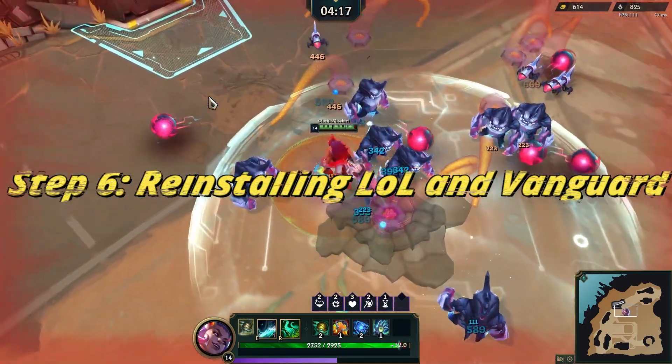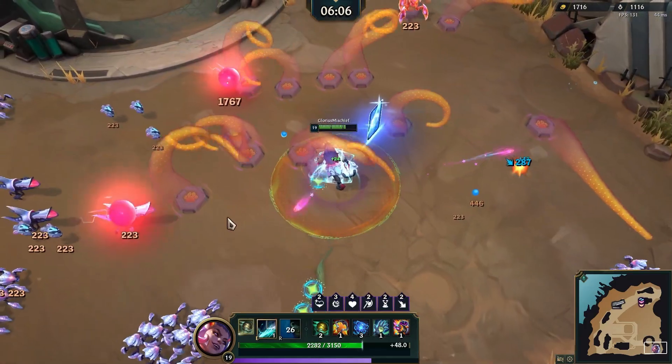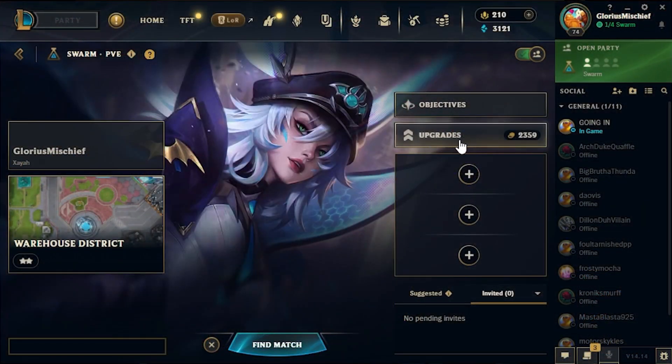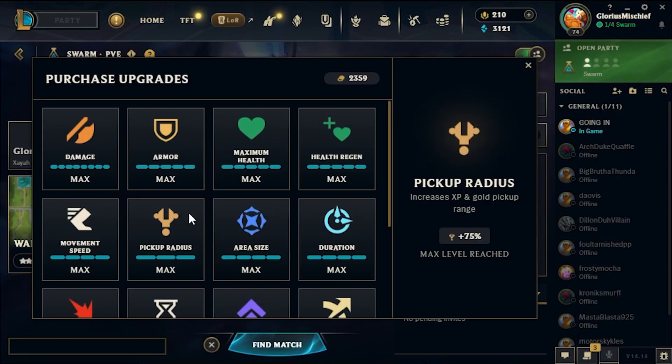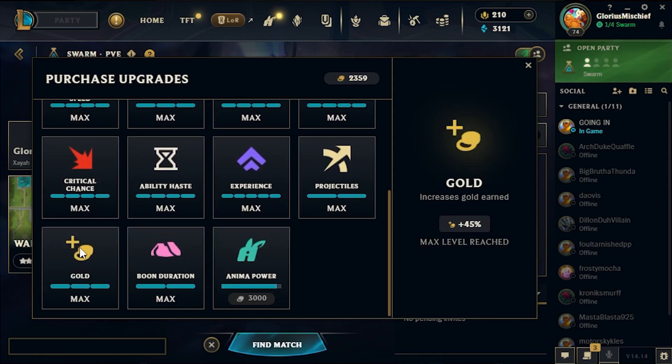Step 6: Reinstalling LoL and Vanguard. If all else fails, it's time to reinstall League of Legends and Vanguard. Uninstall both League of Legends and Vanguard from your PC, then reinstall both programs. And that's it. Hopefully, one of these solutions worked for you. If it did, don't forget to give this video a thumbs up and subscribe to the channel for more helpful guides. If you have any other tips or questions, leave them in the comments below.